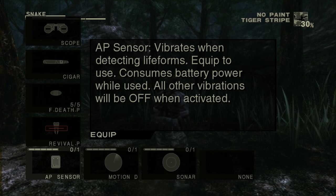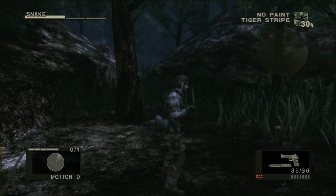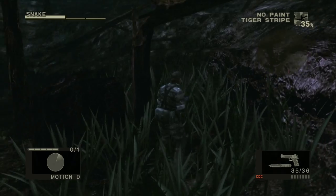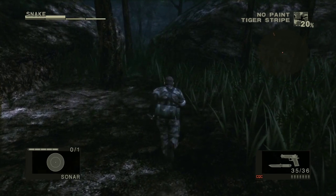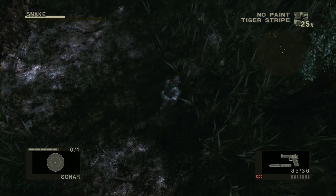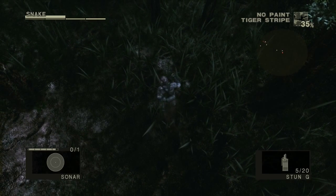We also got this thing called the AP sensor - it's kind of useless for LPs because it just makes the controller vibrate when people are nearby, and you can't actually tell because this is recorded in post. The motion detector detects motion on the radar, and the sonar - when you click down the left stick it'll send out a little ping and tell you about where things are in relation to you.